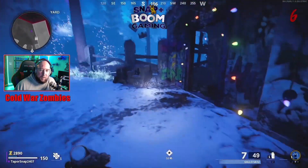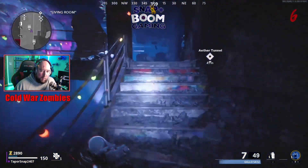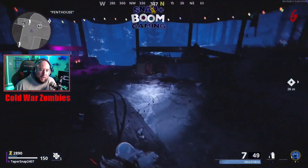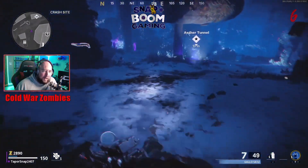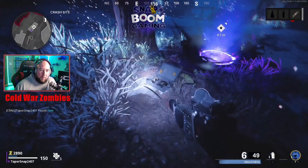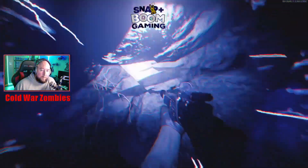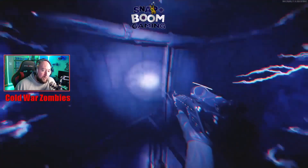Go up this little path like before, loop around, and there's your ether tunnel. Here's a quick simple easter egg: on the path, shoot this box and pull up the fuse. Then go down this ether hole — it costs 500 points, so make sure you have 500 before you enter. Go down this hole and this is how you get your Pack-a-Punch.